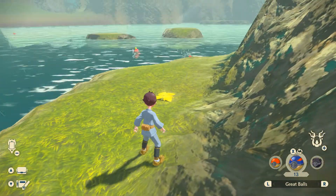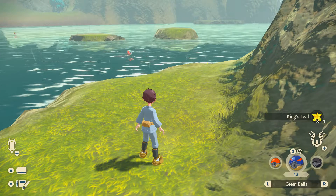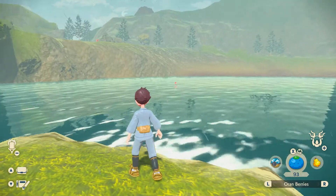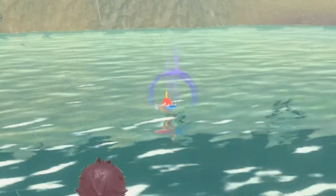Not only will you find Magikarp right up against this ledge, but you'll also get this Kingsleaf, which is pretty nice. Go ahead and get your Pokeballs out — these Magikarp are right here. They will swim right up to you, and for the ones that are farther away, you'll find they're actually not that far off. You can still attract them a little bit closer with berries.